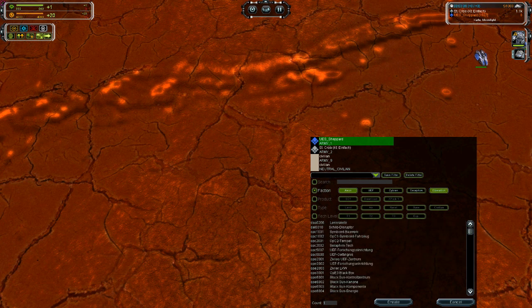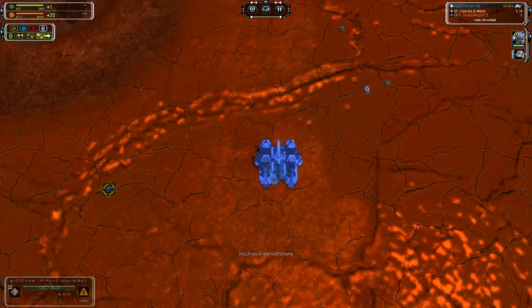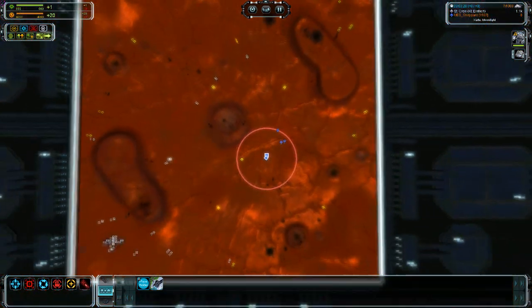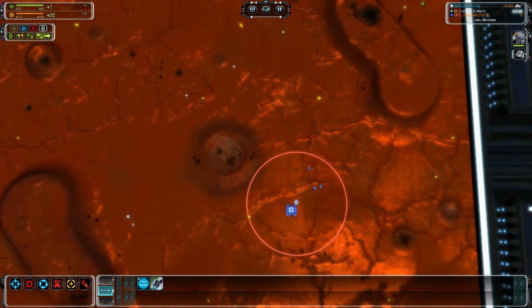There is also an 'Operation' category, which contains mainly things from the campaign. These sometimes don't even have a mesh, so they are normally useless to spawn. Unless you want to program a map and try out some houses and buildings, or perhaps spawn a Black Sun somehow.